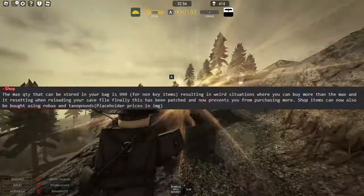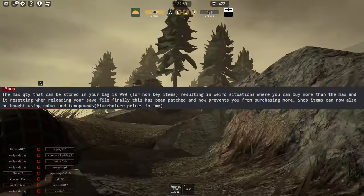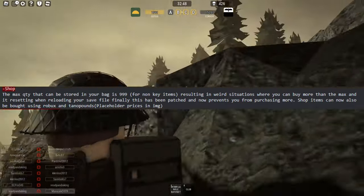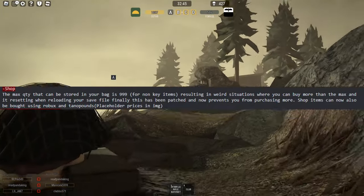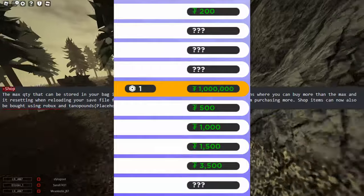Onto the shop — the max quantity that can be stored in your bag is 999. There was some weird bug involving it, but that's been fixed and the cap is 999. Shop items can also now be bought using Robux and Tenno Pan.